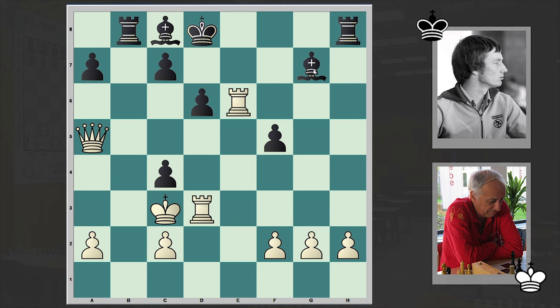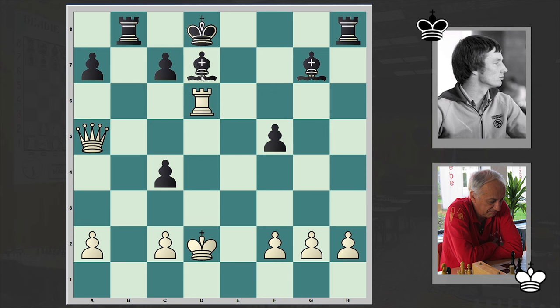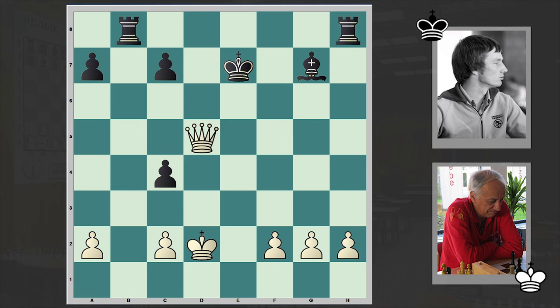King c3, bishop g7 check, king d2 — and white rook on e6 also drops. But since we have a pin, white now goes for rook d6 check. Bishop d7, and rook takes d7, rook takes d7 — removing a defender, exposing the black king further. And now white is giving a perpetual check. Yeah, already at this point all white can do is give perpetual check, and a few more moves, the players agreed to a draw. What a brilliant game this was.